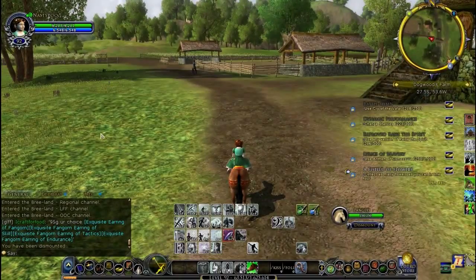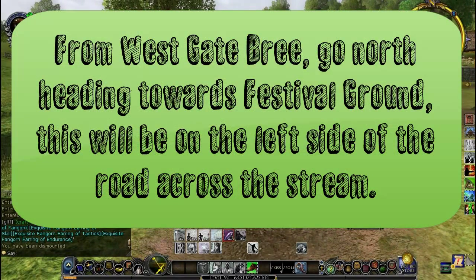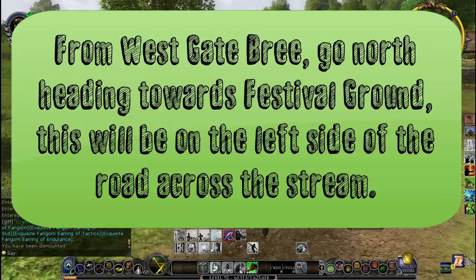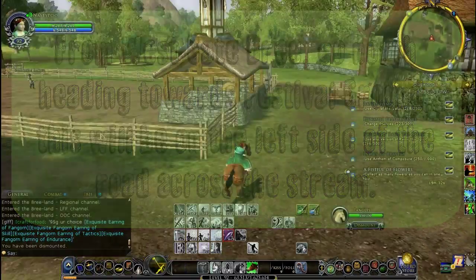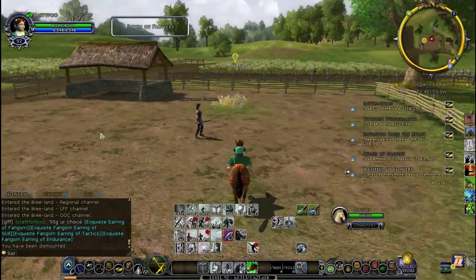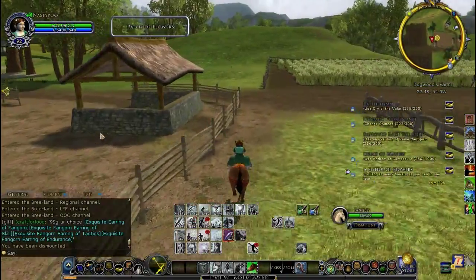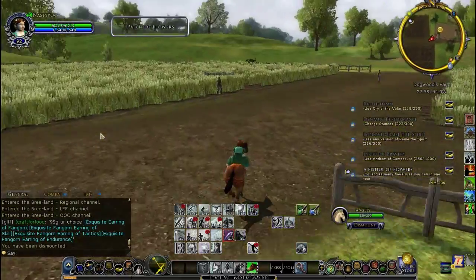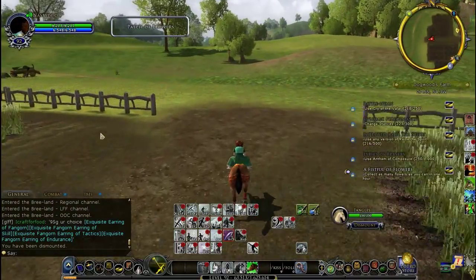The best location for Bree is here at Dogwood Farm. They're normally around this part of the farm, actually inside here. There's one here. There's usually one here, around here. And there's usually one just at the end of this part, like right around here.